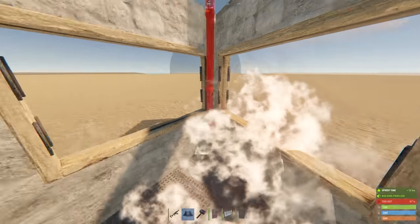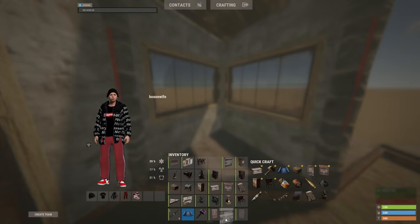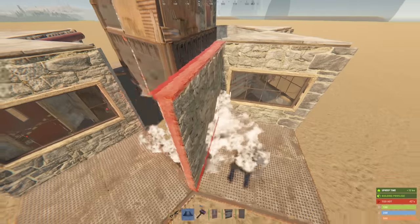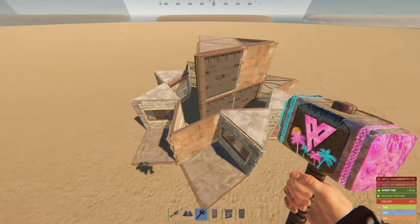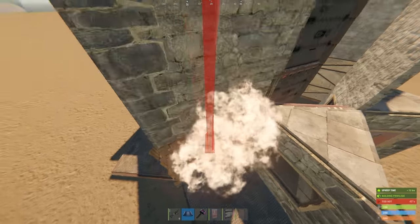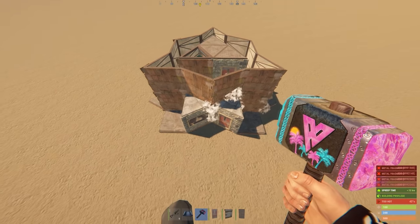On the right side, it's just going to be windows on both sides, a triangle on the top, and then a garage door on the inside. This garage door is important to maintain a higher raid cost through the bottom of the shell. Make your way around the inside of the square foundations like so with sheet metal walls to complete the first layer of the shell. Then immediately afterwards, build all the way around with sheet metal walls on the second layer of the shell. And that completes the outer shell itself.